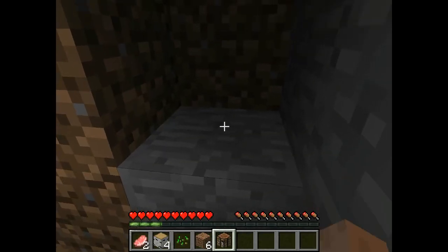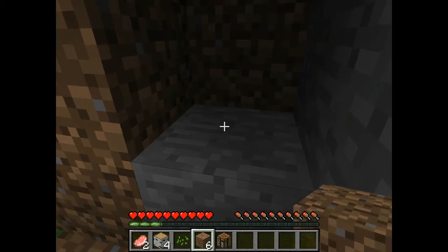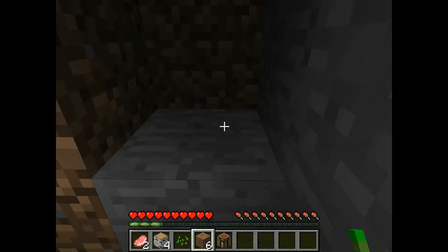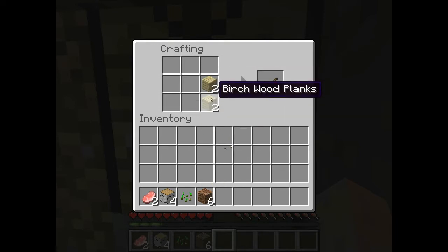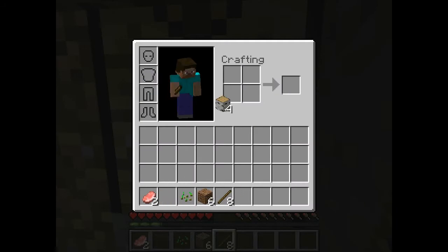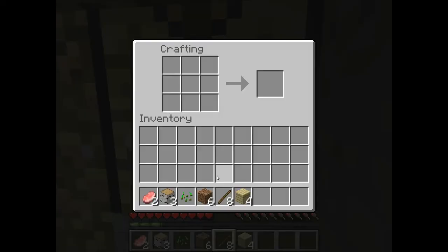To move the cursor or the thing that you're holding around, you scroll up or down. Scrolling up moves to the left, scrolling down moves to the right, and right-click to place the block you're holding. Here we're going to put two wood planks on top of each other to get some sticks, and we're going to get some more wood planks. Now you'll see here we have a 2x2 crafting area, but the crafting table gives us a 3x3 opening so we can craft more things.